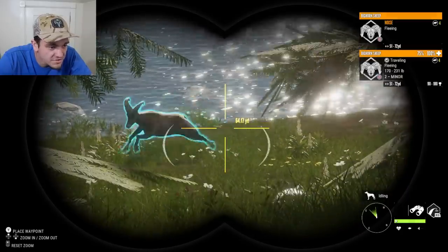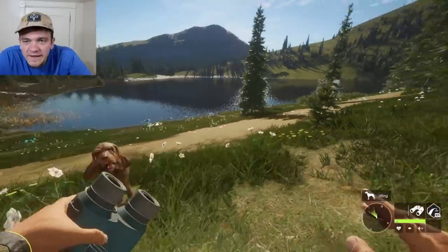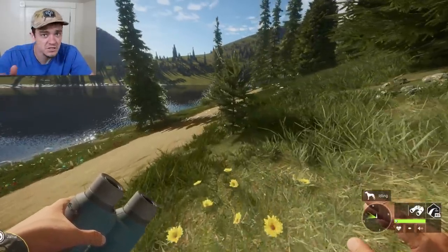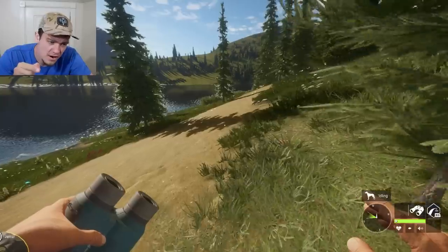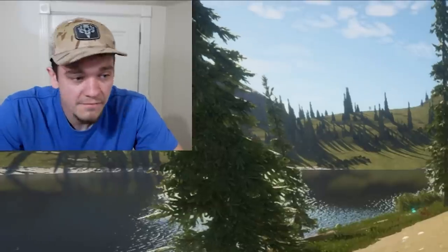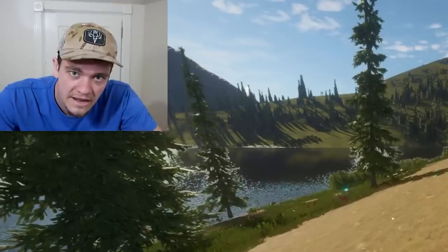Hold up, there's a deer — no, it just ran away. It was a bighorn sheep. I think we're getting a little too excited with this video. We need to slow it down and actually start hunting. So I'm going to creep up a little bit closer to that bear, and then I'm pretty sure we're about to make something happen with the ninja bow, or the Indian bow, or the traditional bow, or the longbow, or the recurve bow. It has a lot of names, believe it or not.